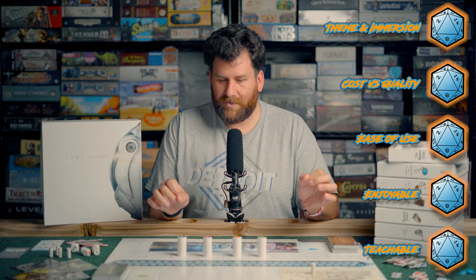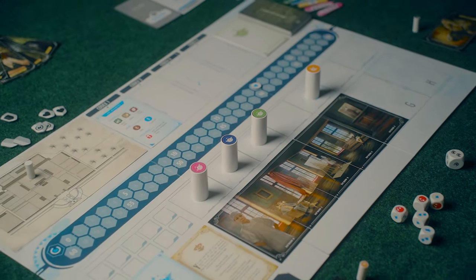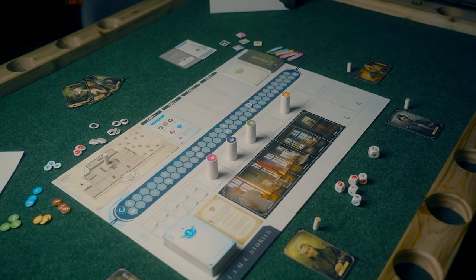Let's throw the scoreboard up on the screen and start with Themed Immersion. This game is extremely thematic and immersive. It basically plays like a video game. This is the base box — it comes with one mission called Asylum, set in a 1920s French insane asylum. Once you finish that mission, there are separate expansion missions you can buy: completely new gameplay, new style, new setting, new theme, written by a completely different author, and you plug that into this base box and play it on this board.